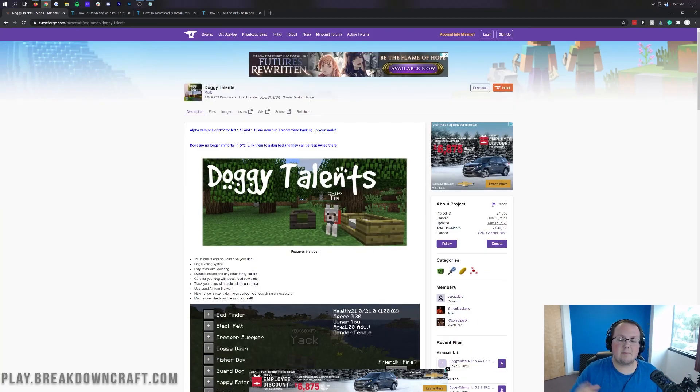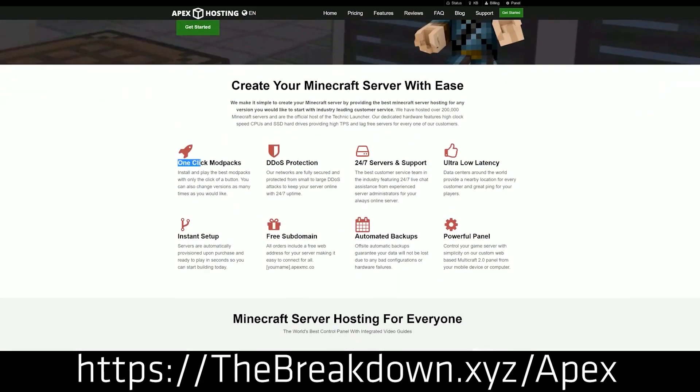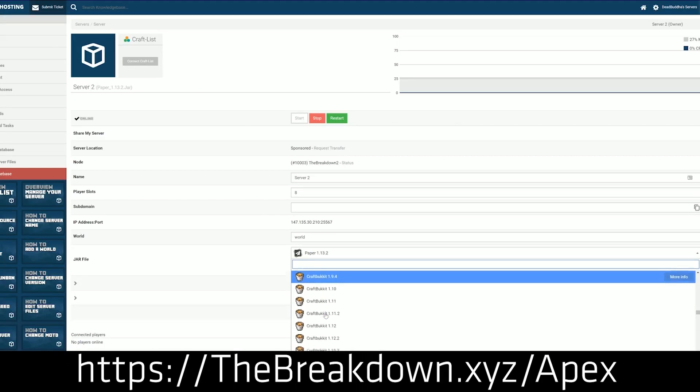We're going to show you how to get it today. But before we get into it, we do have a message from our sponsor, which is Apex Minecraft Hosting. Go to the first link down below, thebreakdown.xyz/Apex, to start your very own Minecraft server. We actually love and trust Apex so much we host our own server, play.breakdowncraft.com, on them. So if you do want to start your very own server, check out Apex at the first link down below.